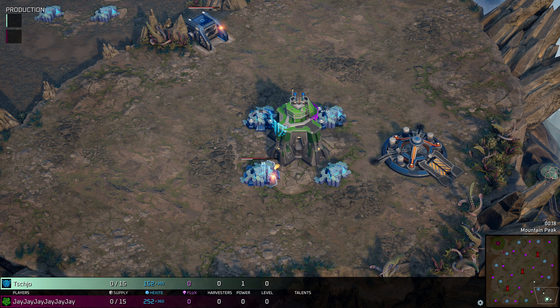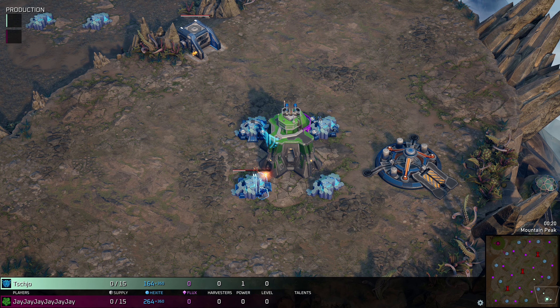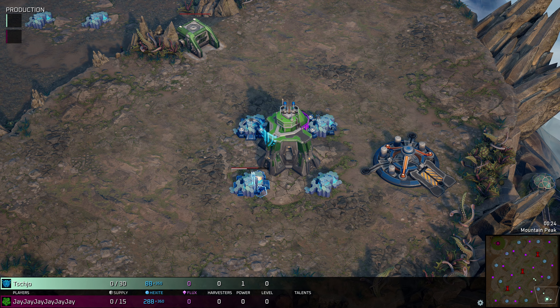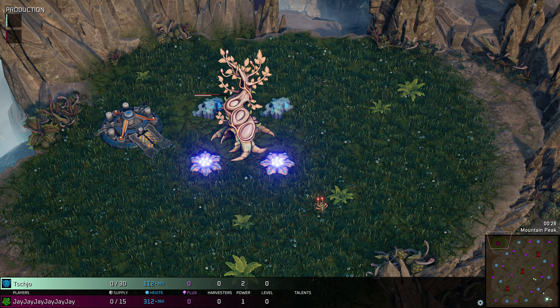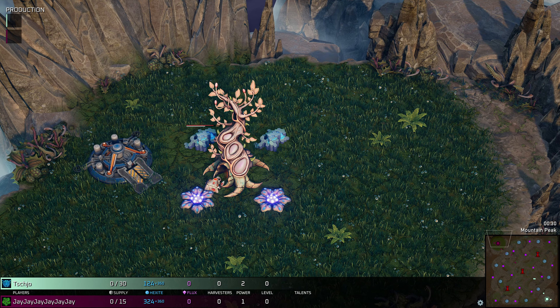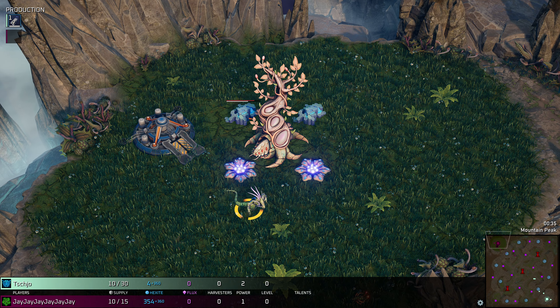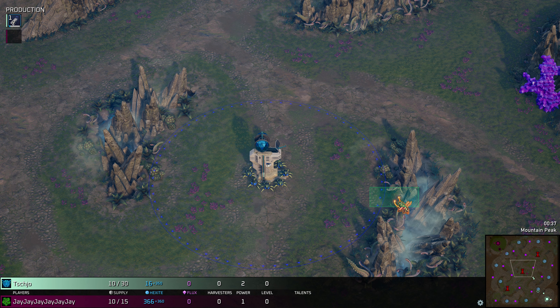Welcome everyone to a casted game for Zero Space. Spawning in the southeast corner of the map, we've got Cho playing as the Protector of Faction in light green. Spawning in the northwest, his enemy today will be JJJJJJ playing in brown as the Grell. Welcome everyone to Mountain Peak — that's the map for today — with three control towers in the middle of the map.